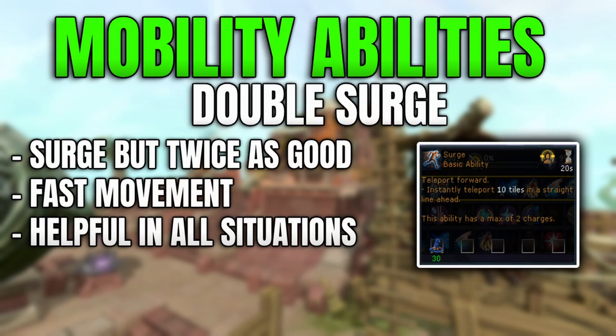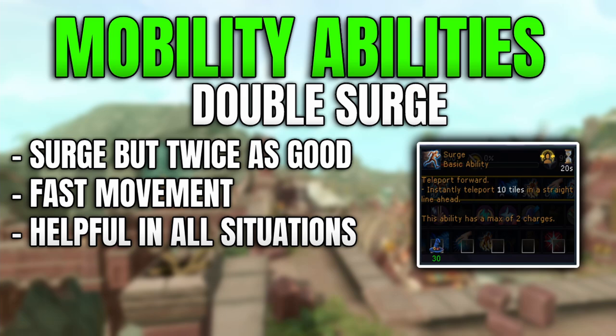The next ability is Double Surge — essentially Surge but usable twice. This is unlocked by completing the Anachronia agility course, or alternatively by purchasing the Double Surge Codex from the Grand Exchange, which costs about 41 million GP at the time of recording. It is one of the best mobility abilities available. Once obtained, it sped up pretty much everything on RuneScape by an inordinate amount, and investing either time or GP into this is highly recommended.